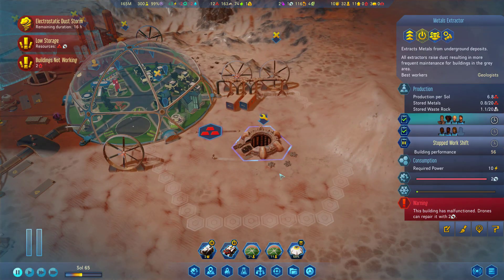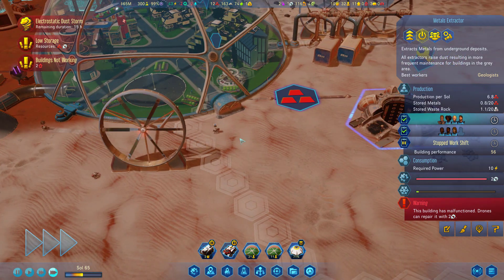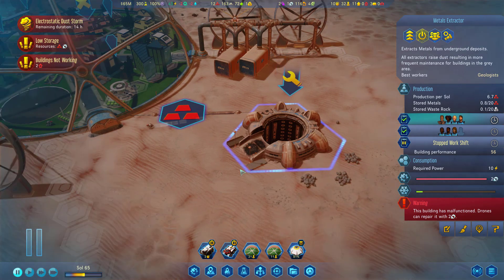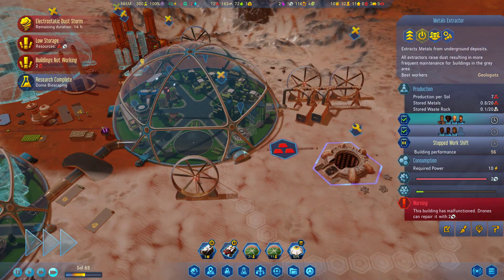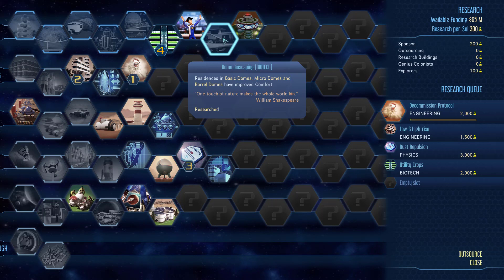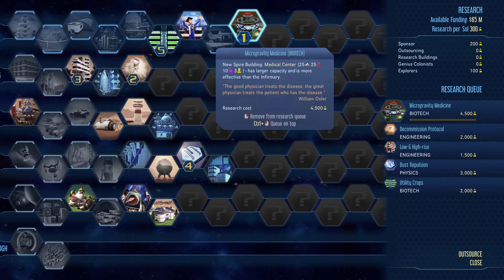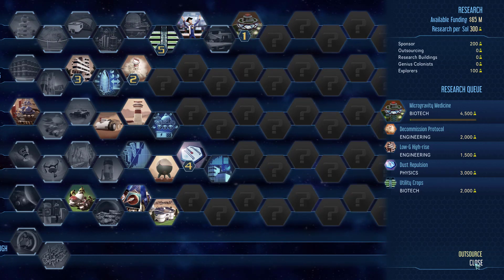How long? 68%. Oh no, it's fully broken down now. You're on your way — there's one. Is that enough to repair? I saw somebody drop one off. Dome bioscaping — basic residents, micro domes, and barrel domes have improved comfort. And then microgravity medicine — that's going to be huge. In fact, that is going to be top priority. It's 4,500 research. If we can get that in there, that'll be a massive improvement to the birth rate and the medicine and all that.